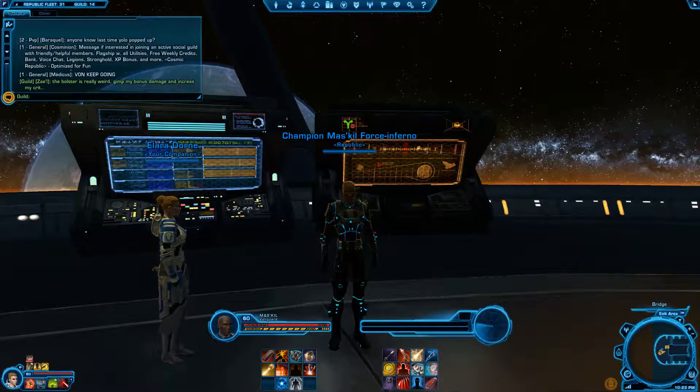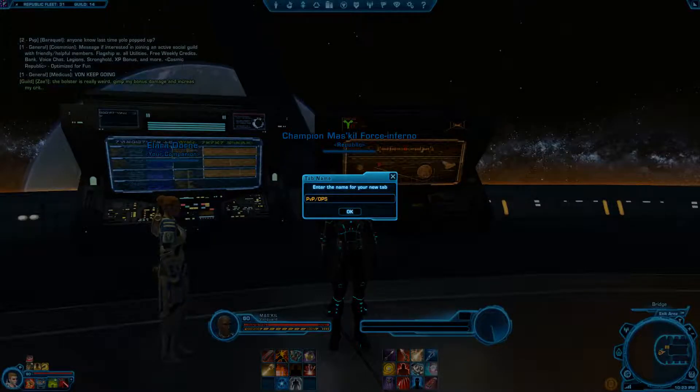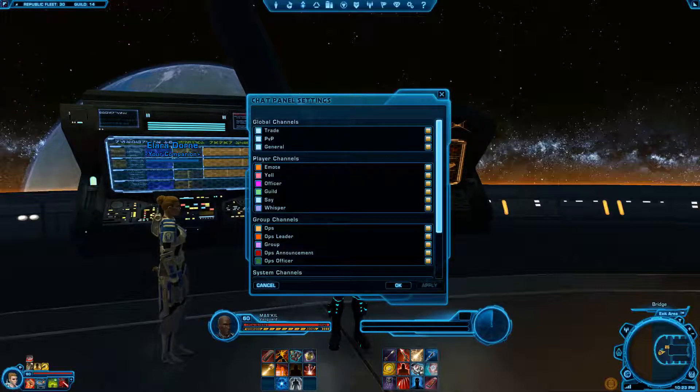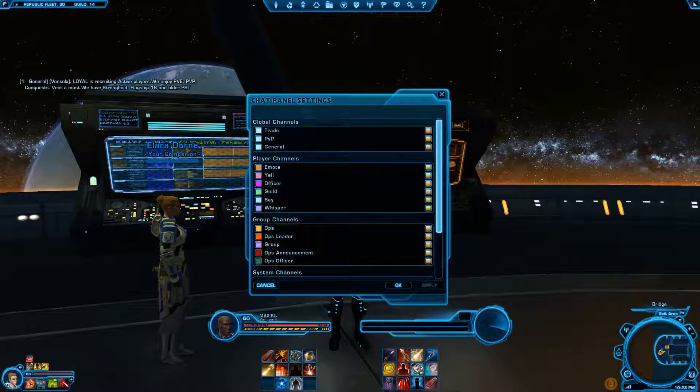So I'm gonna create a new tab and I'm gonna call this one PvP slash ops, although it's probably mostly just gonna be used for PvP. So now we're gonna check the chat settings. By default pretty much everything here is ticked, so I'm gonna start unticking boxes — global channels, trade, PvP in general, I'm gonna uncheck those.